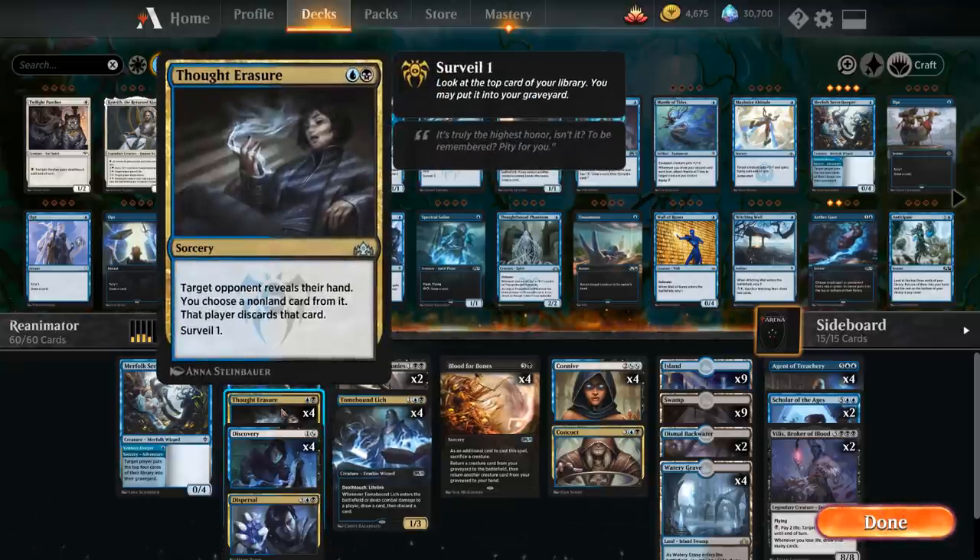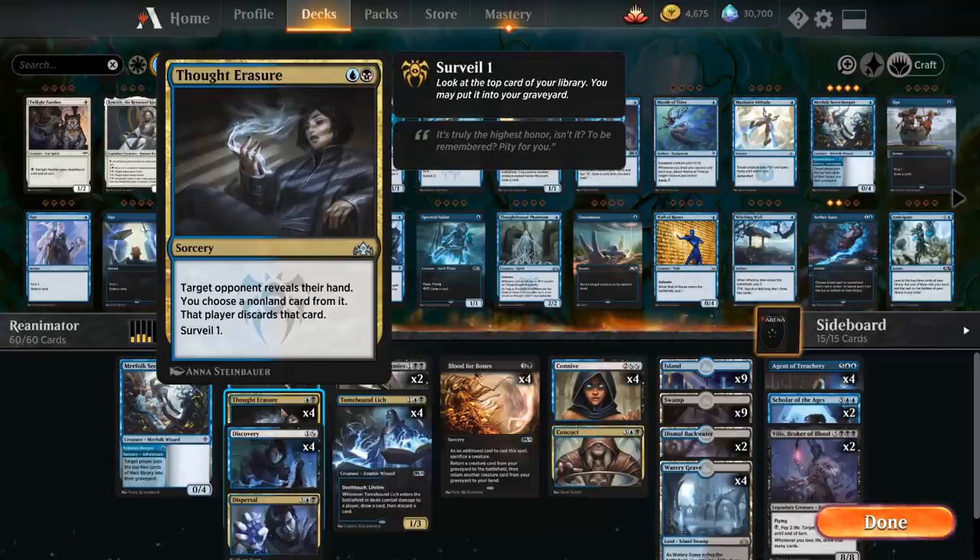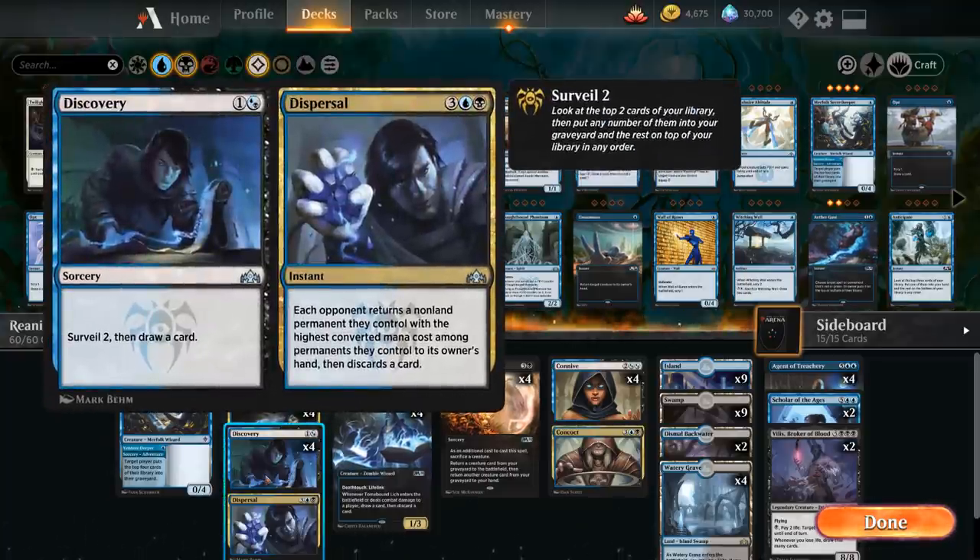We have the full playset of Thought Erasure for interaction, making the opponent discard any non-land card while we also surveil 1 — which can mill over expensive creatures to reanimate later. We also have the full playset of Discovery/Dispersal. We're mostly interested in the Discovery half: 2 mana to surveil 2 and draw a card. The surveil 2 is very valuable for filling the graveyard and finding reanimation spells or creatures. Every now and then Dispersal can bounce the opponent's most expensive permanent and make them discard.